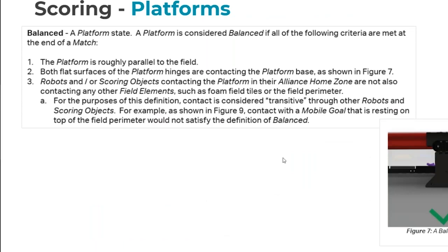You can raise goals or robots up onto platforms, but things on platforms only get extra points if the platform is balanced. The definition of balanced has these definitions about it being roughly parallel. The design of the platform is monostable — it wants to be balanced. Unless something is actively holding it down, like the goals do at the start of the match, it wants to be balanced.